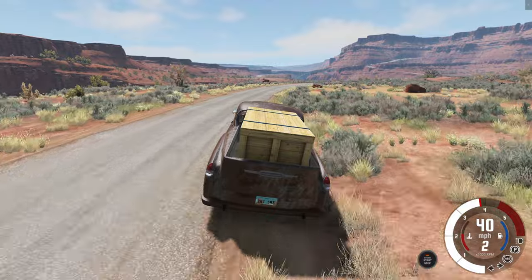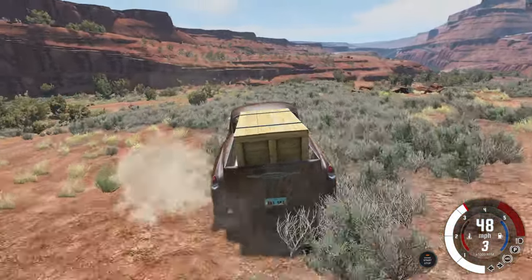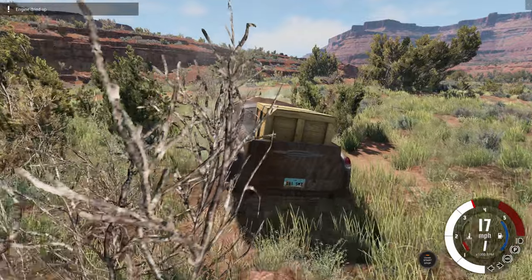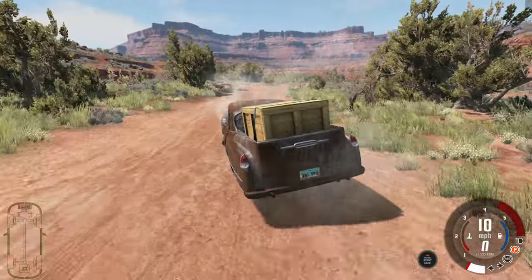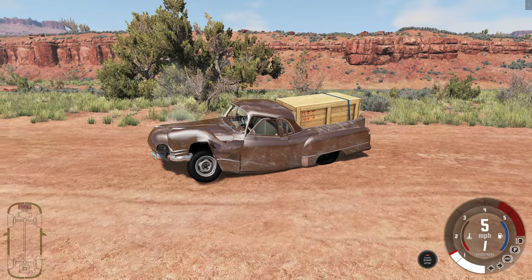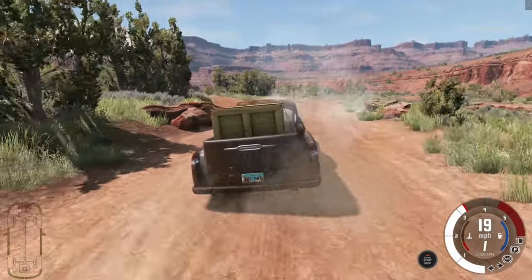Now for the extreme suspension test, going through the dirt and seeing what happens. This is a beater after all, so it should be expected to do some difficult things. Splashing into the water actually probably saved a lot of damage. Let's take a look at that damage — it's beat up but it makes sense. This is the beater, so it's okay, although that front left wheel is pretty messed up.